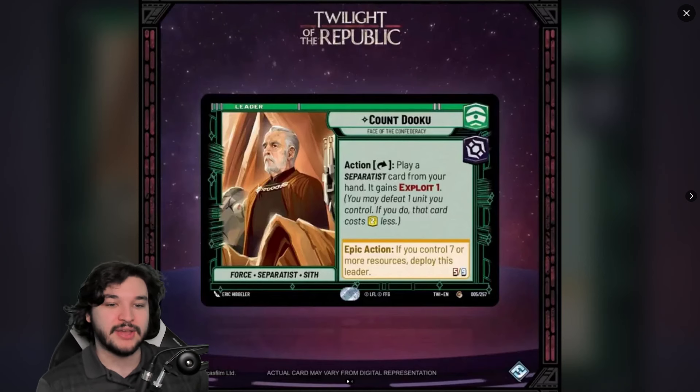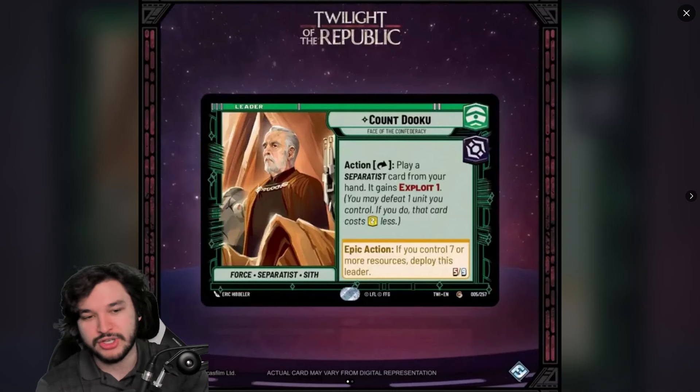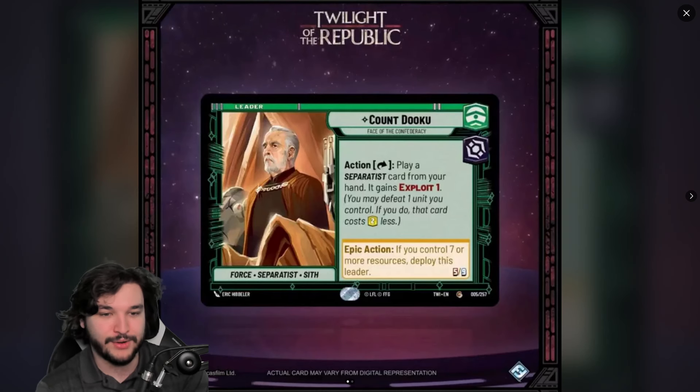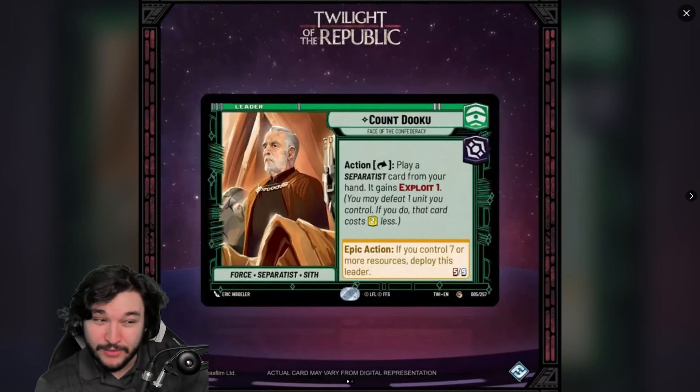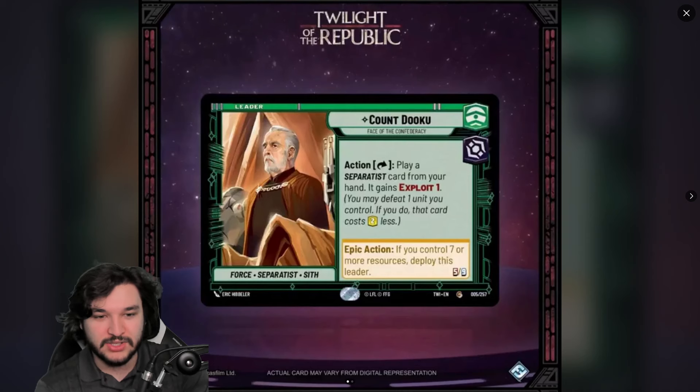This can still be really strong because we do have a lot of random tokens now with Set 3. If there are cards that produce cheap tokens — or if there's a big payoff you want to drop for two cheaper, maybe one with damage on it — you can exploit it and get a discount. That could be relevant, especially since there are probably a lot of expensive separatist cards.